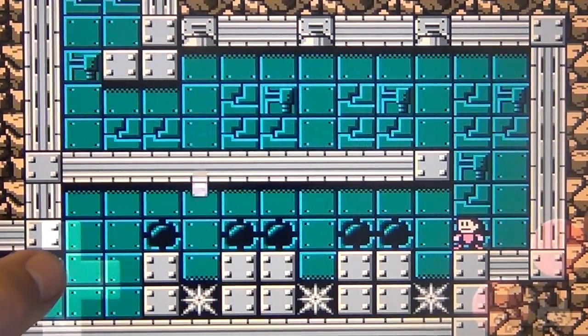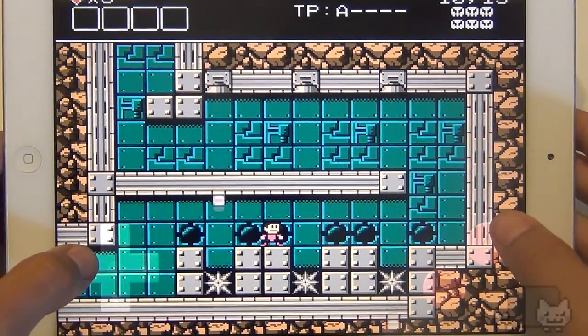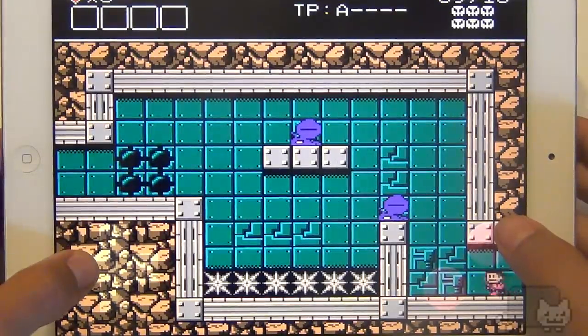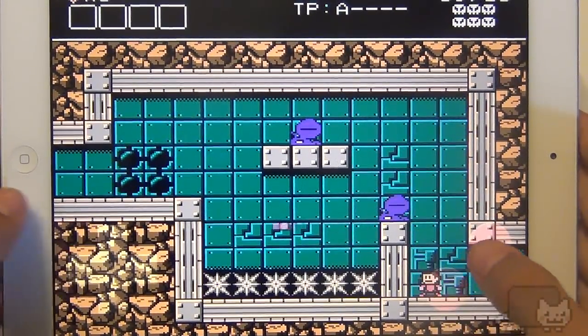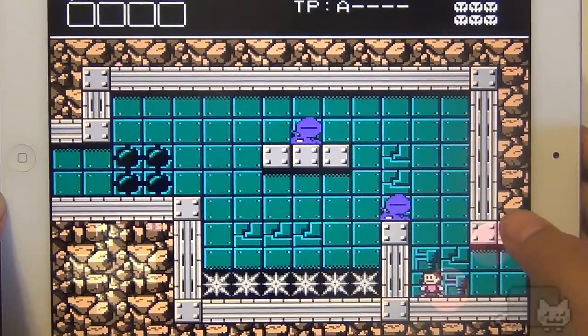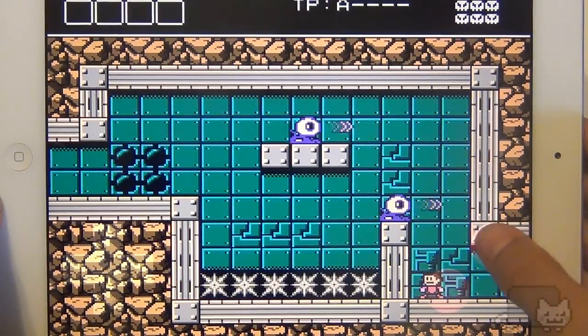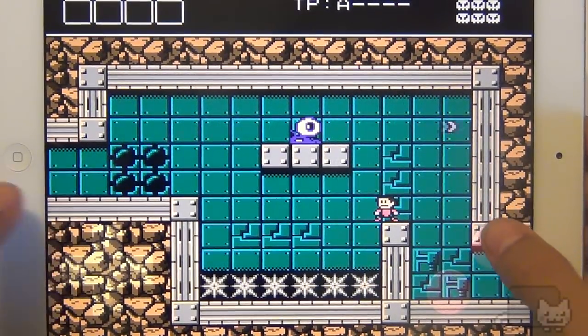You can try it for free and if you click 'buy cartridge' at the top it'll take you to their website. You can buy the physical cartridge for the game, but I'm very confused — I want to buy the full version, just on iOS.